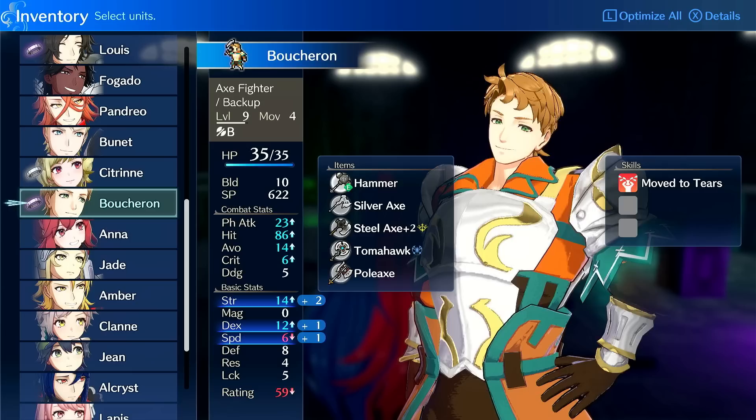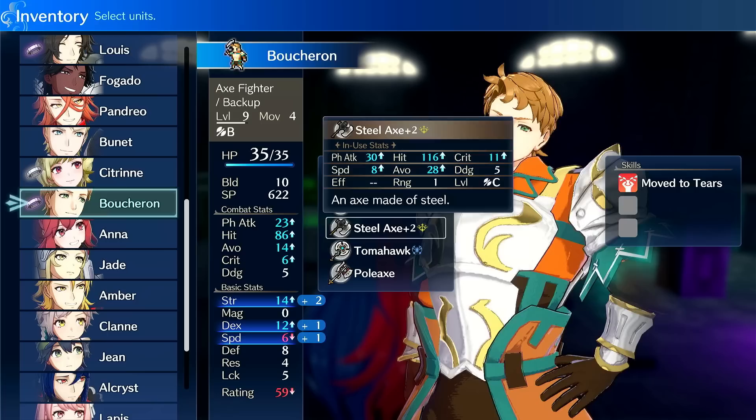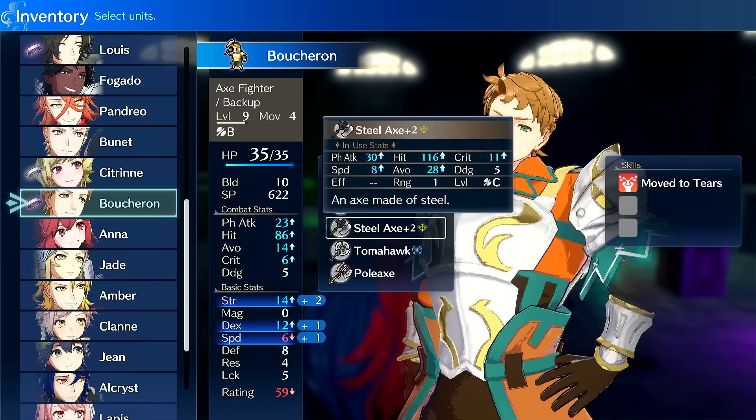Level investment is medium to high to get him online, because you're going to have to intentionally set up kills for him. He has a hard time one-rounding early game because of his speed. He probably won't be doubling many things just because his base speed is low. He usually needs someone else to deal damage and then he gets the kill — that's kind of how you have to level him. Alternatively, there's always Micaiah, which is the universal solution to leveling units that have a hard time. Putting Micaiah on him could be an easy way to get him to level 10, and once he hits level 10 and you put him on Warrior or Berserker, he should be fine.